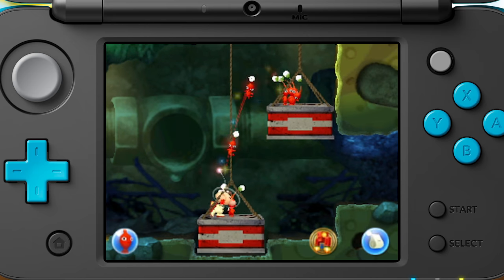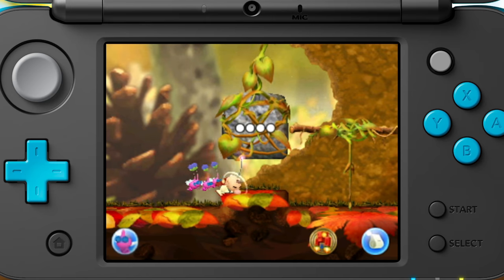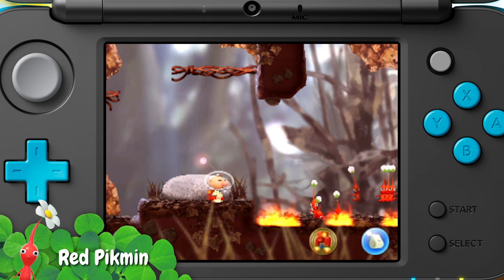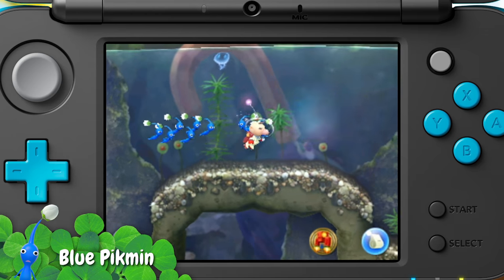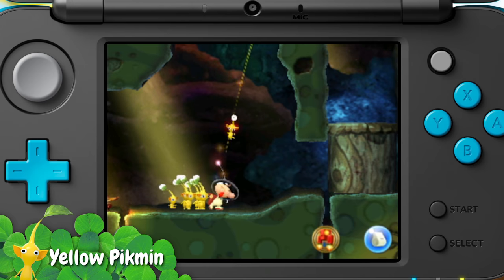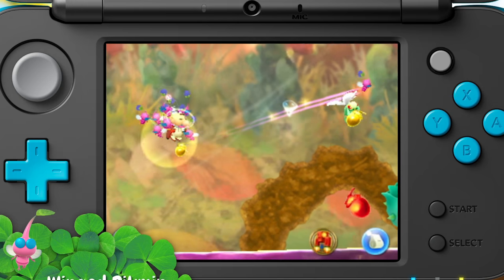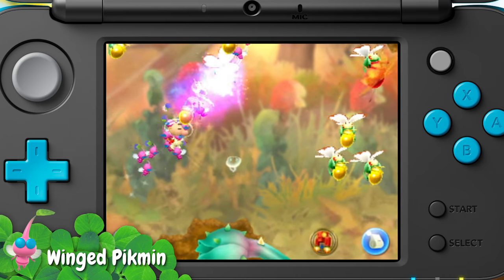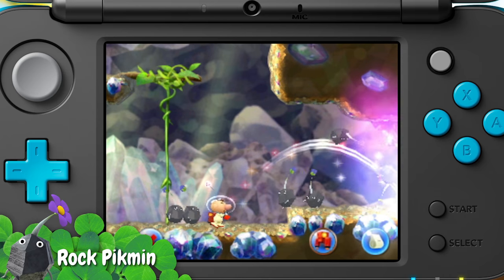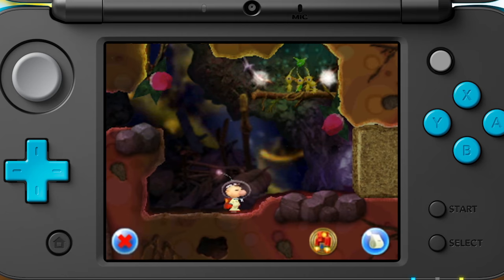They may be tiny, but they try. Red Pikmin can stand the heat. Blue Pikmin are champion swimmers. Yellow Pikmin are voltage-resistant and lightweight. Winged Pikmin can take to the air. And Rock Pikmin can bust through barriers. Every Pikmin has something to contribute on Olimar's quest to get home.